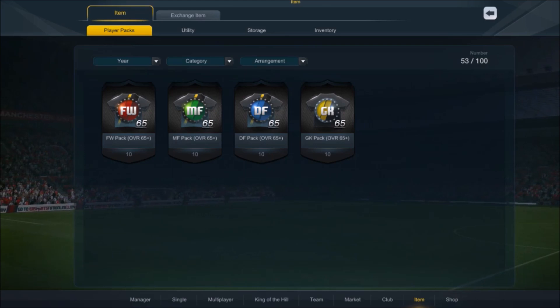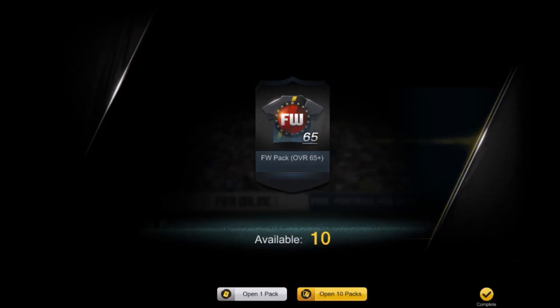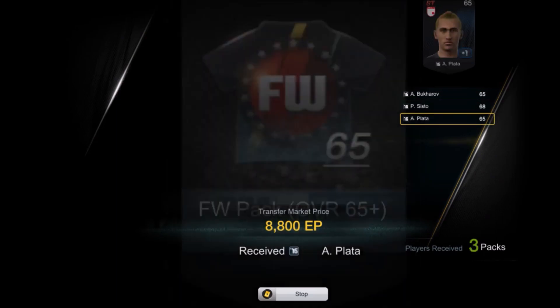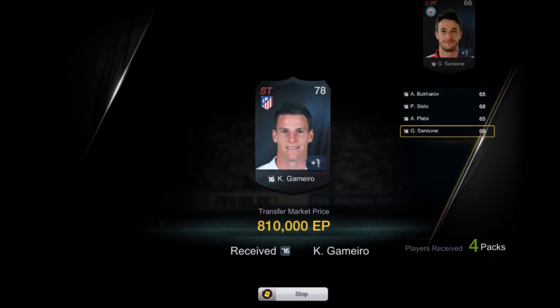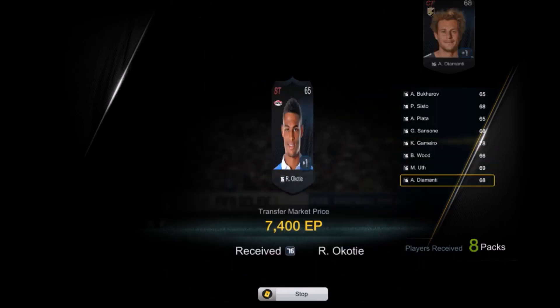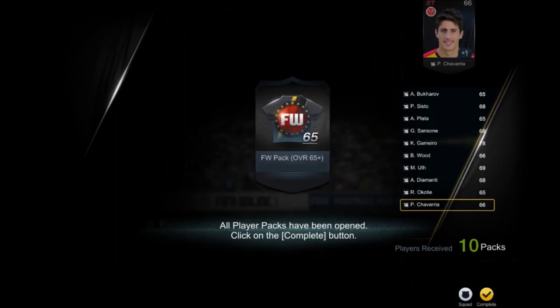Now let's open the other packs — the forward packs. We have 10 players inside, so let's open all 10. They are worth 8K and 20K — not as good as the other ones. I spent 700,000 coins on this — looks like a bad investment.